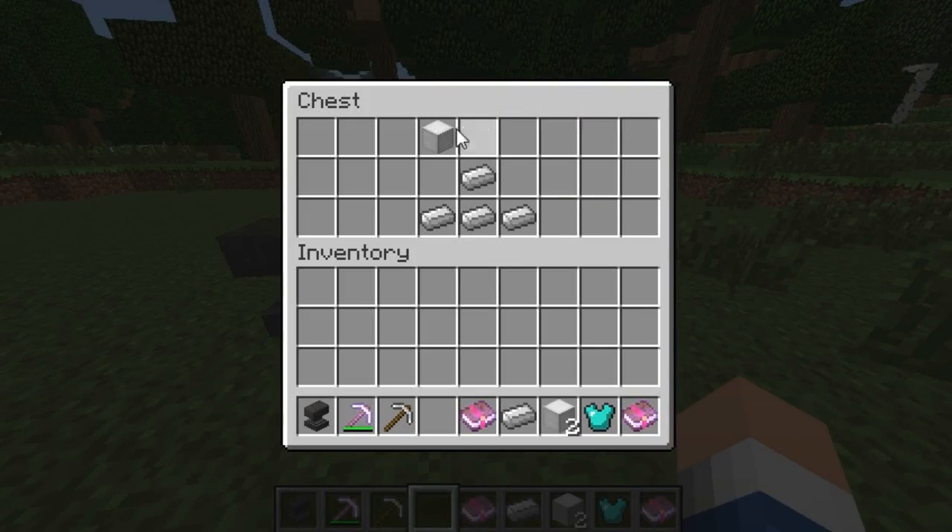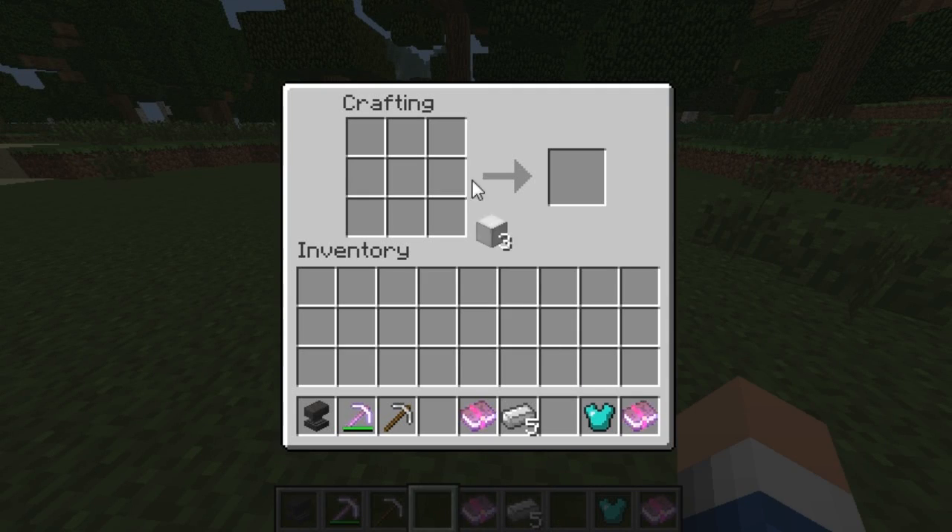So to make an anvil you need three iron blocks and four iron ingots. Put them in a crafting table with three iron blocks at the very top, one iron ingot in the middle, and then three iron ingots at the very bottom, and that gives you an anvil.